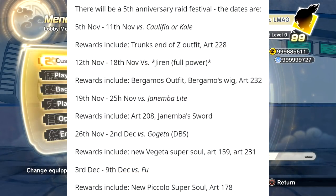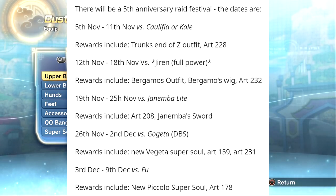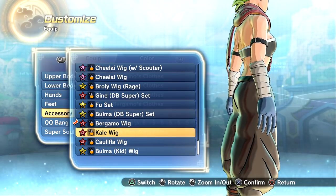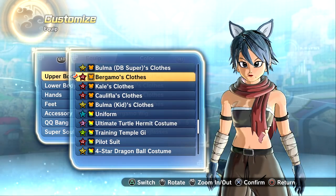Bergamo and End of Z Trunks are free things unlockable through raids. If you want to unlock all of Bergamo's and End of Z Trunks's clothing, you're going to have to do those through the raids currently going on — it's like a five-year anniversary raid, five consecutive weeks. I'll put a link in the description or pin it in the comments. Bergamo's costume set includes the wig and it's going to include the tail, so if you just wanted the tail without the wig, unfortunately that's just how it is.